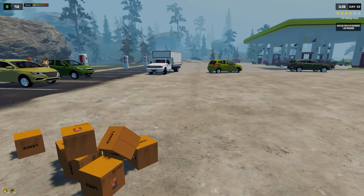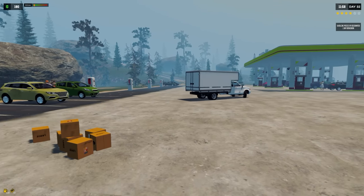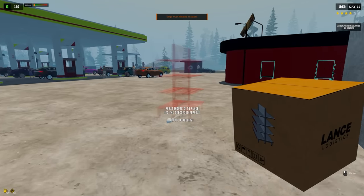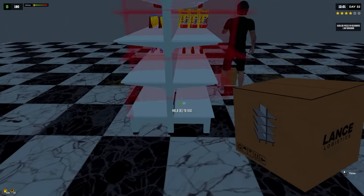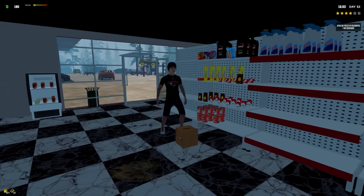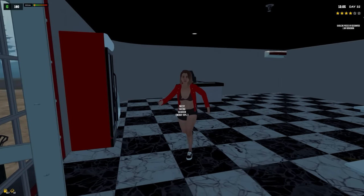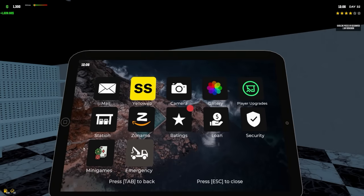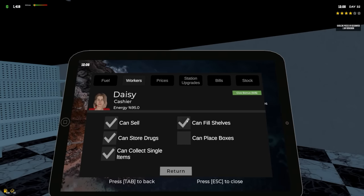Our poor stocking kid just can't keep up! Give me some shelves — there we go, let's throw these in. That'll be all of the double shelves we can hold. Perfect — now he can stock everything, it's going to be so nice!